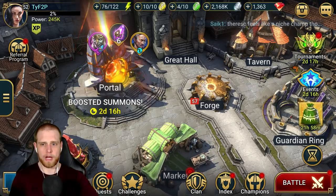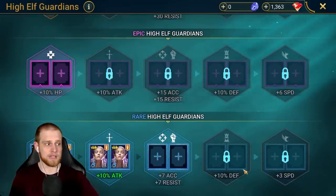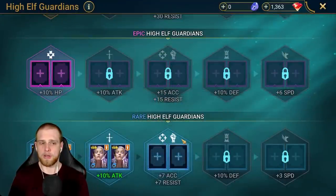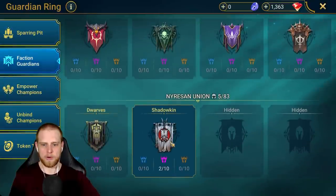I bet I can drop even more player power. I'm sitting at 245,000. I actually went to my High Elves and dropped some champions from faction guardians — I still have those champions in my vault and may get rid of them, but I dropped them all and lost like 3–4,000 player power from doing that. So go down to Shadowkin and see if we can drop some there as well.